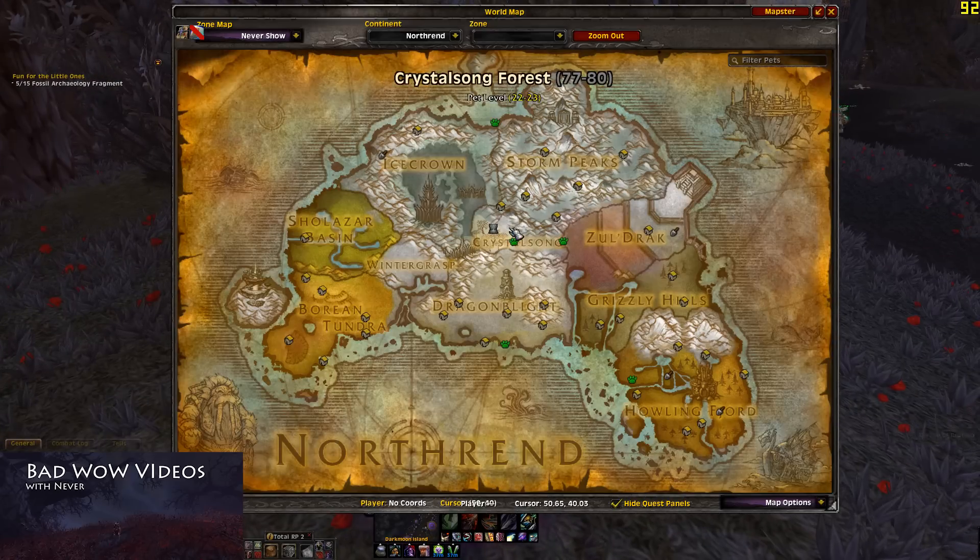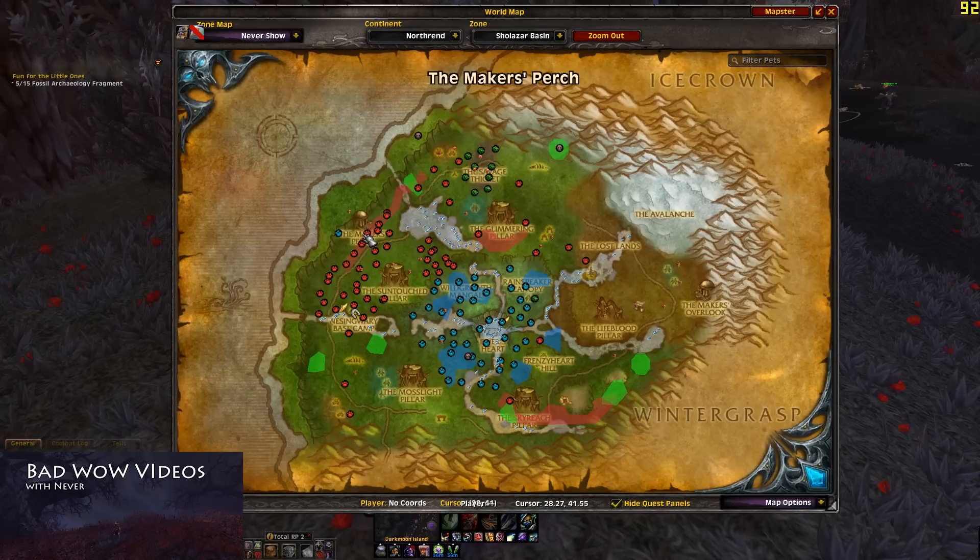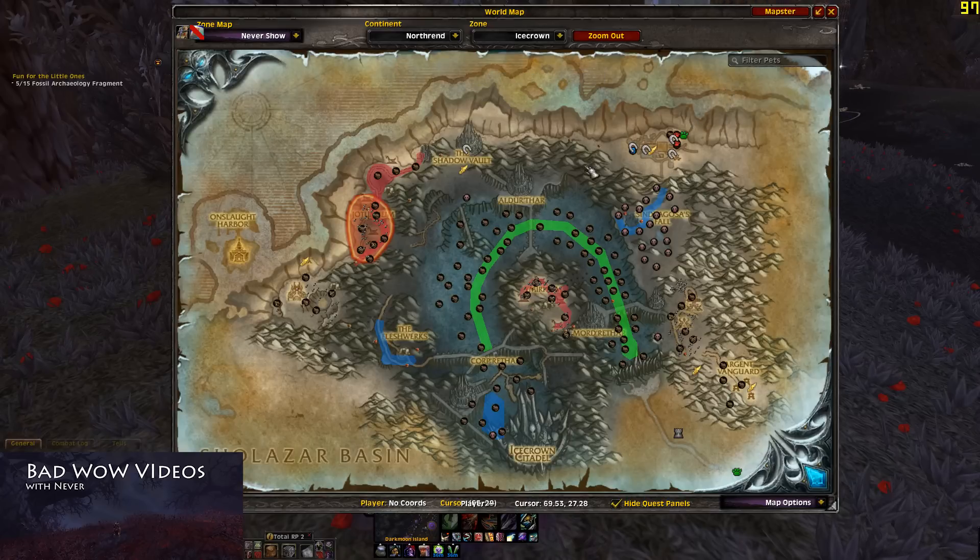You're going to want to park in Crystalsong Forest — this is best if you can do this with a couple of alts. These little undead markers are where it spawns; you'll want to check each one. Then in Sholazar Basin, check up here, over here, and down here — just in a circle. And then finally in Icecrown, there's one down here, one up here, and one right over here.